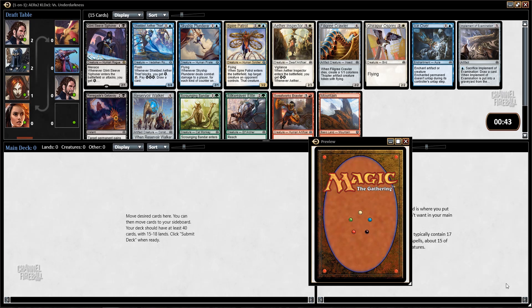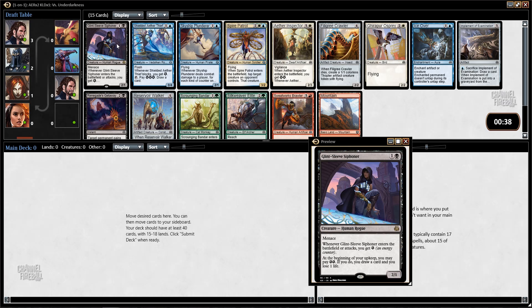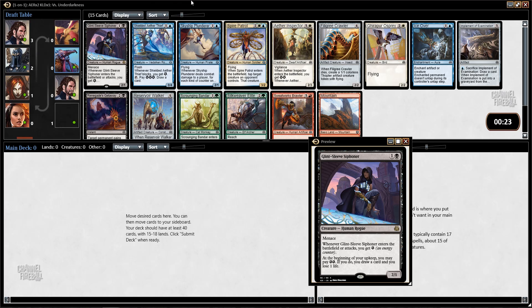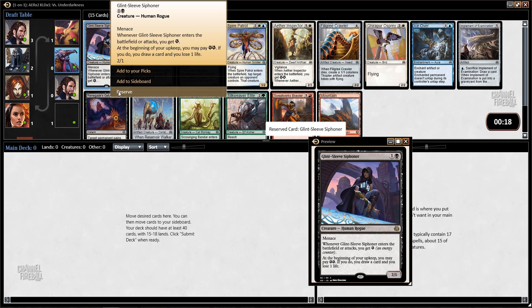We opened a Glint Sleeve Siphoner. This card is pretty great. You have less energy available in this format than the last one, but this is kind of a self-sufficient card — it's not that hard to get to attack with it on turn three, and then you just draw a card off it. The other cards in the pack are definitely worse than this, so we'll take it.